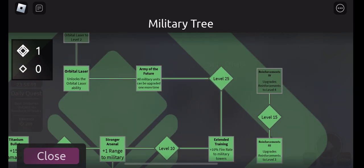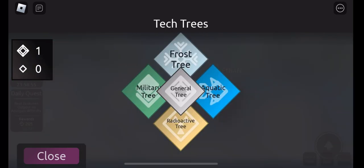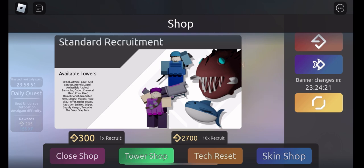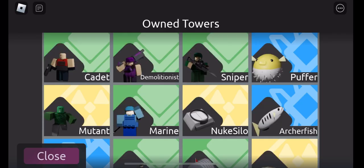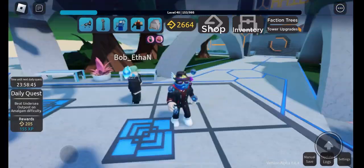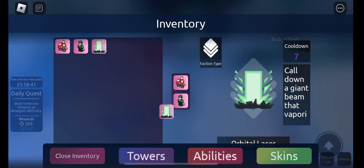This upgrades reinforcements to level four — there's level four reinforcements now. Anything in the general tree? Why does there need to be a fourth one? It's already pretty good at level three. Let me equip the ability. There's no reason to have a fourth one.